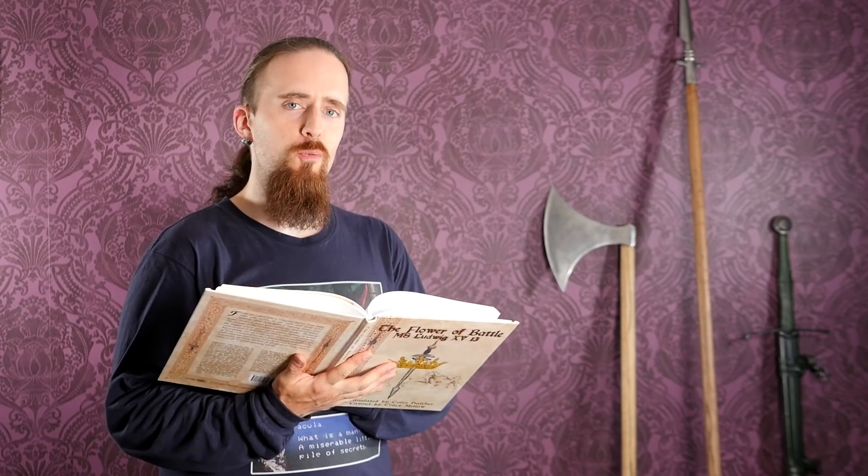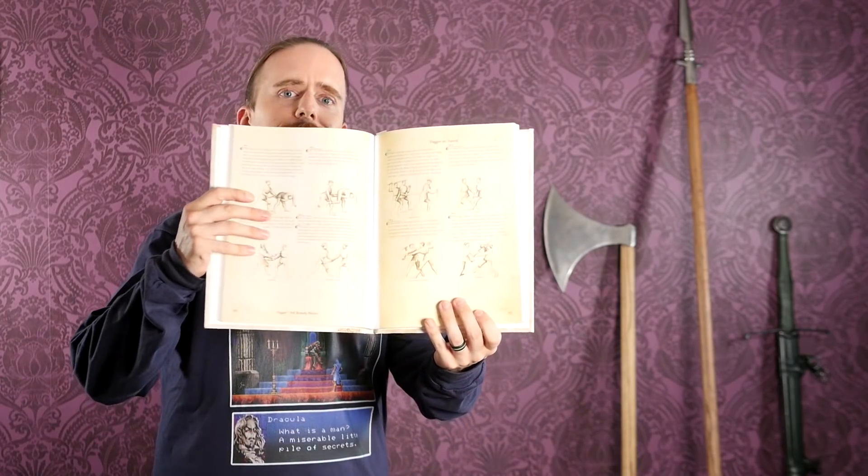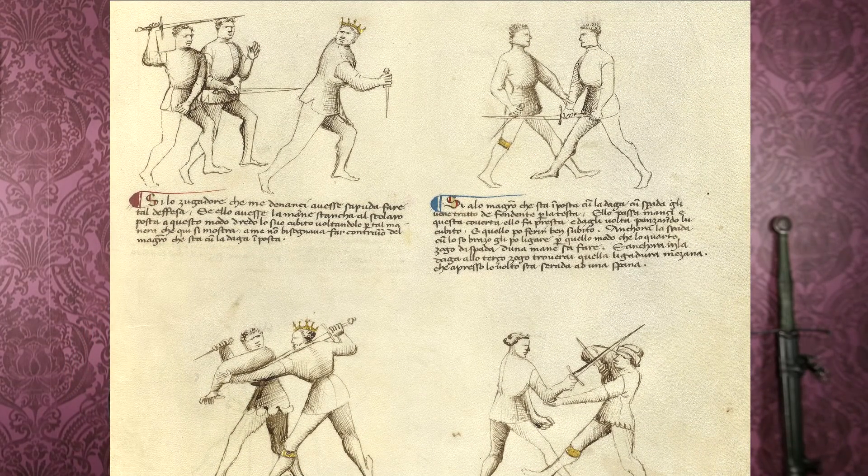One of the most extreme examples would be dagger versus spear. The 14th-century knight and fencing master Fiore de Libri in his Flower of Battle actually shows techniques used with a dagger against the spear — but basically that's just him showing off how skilled he is, because that is a major disadvantage. This ties in with what I said about skill and experience being extremely important, but let's not forget just how much of a disadvantage that is.